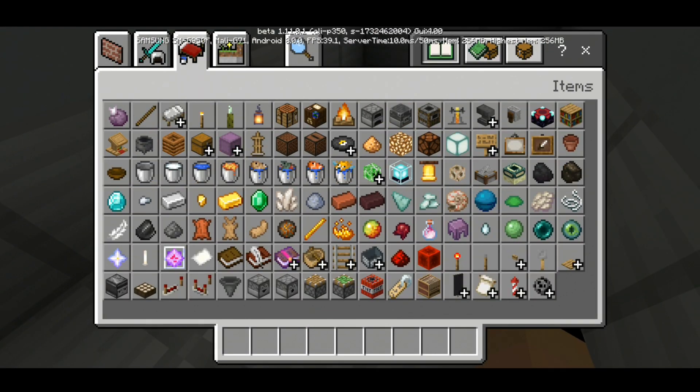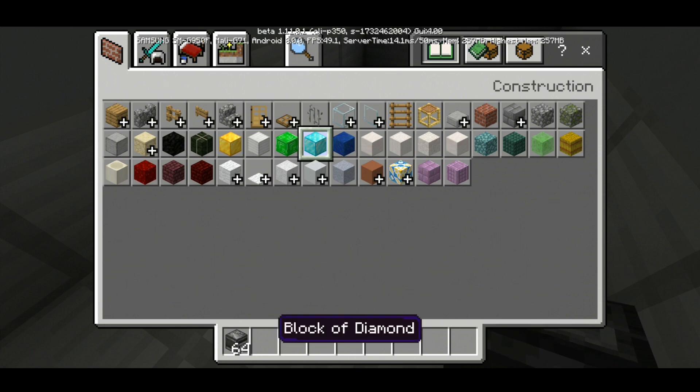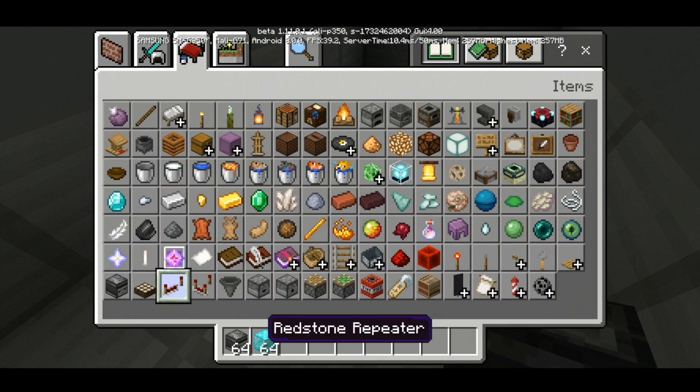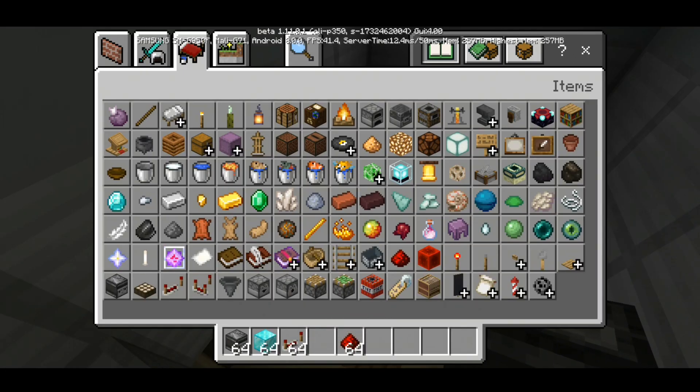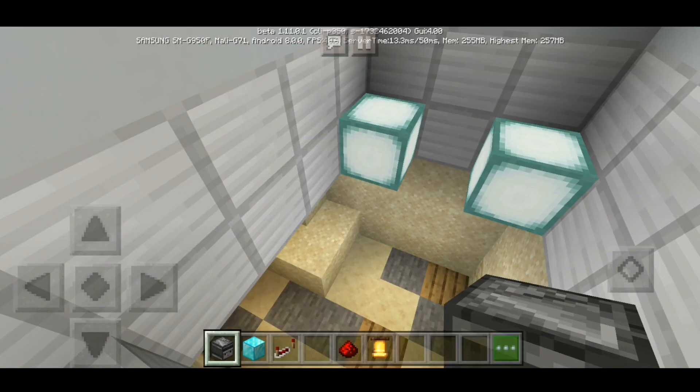So first of all, what you need is an observer block. Let's get the observer block, and then get our diamond block. Then you need a repeater, and then you need redstone. That's all you need. And also the main thing — the bells. There is the bell.